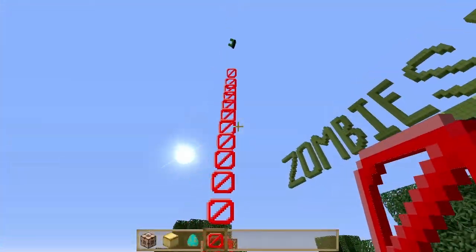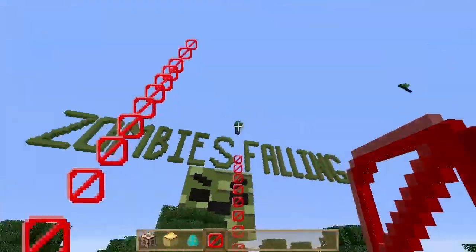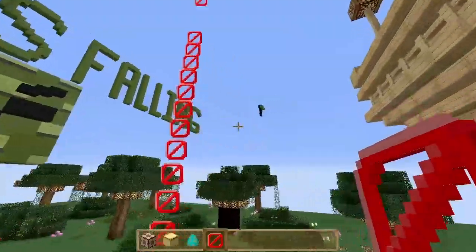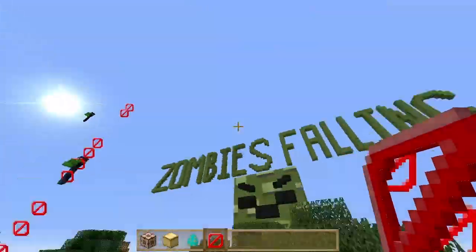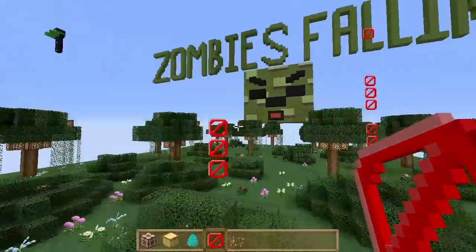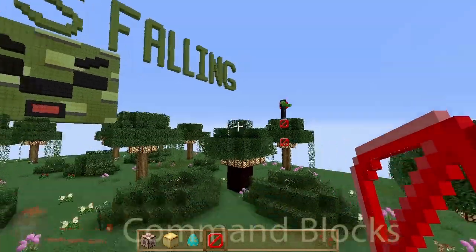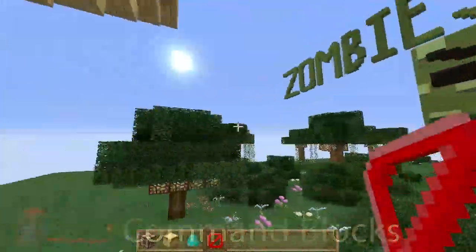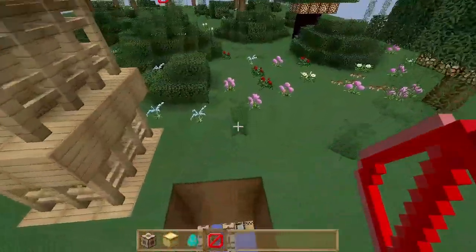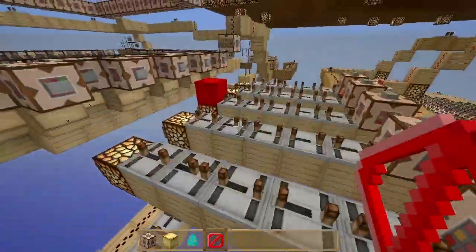What happens is a whole bunch of barrier blocks get summoned or set right above, and one by one they each get removed underneath the zombie, creating this really cool effect. The barrier blocks are actually really cool because they cannot be destroyed in adventure or survival mode unless you're using command blocks. So I'll jump right into what's going on in the innards of this game.